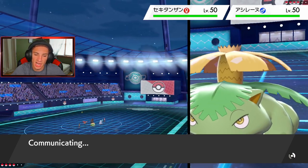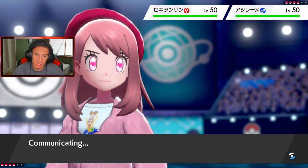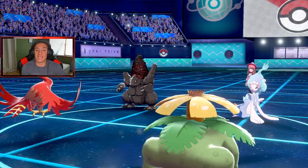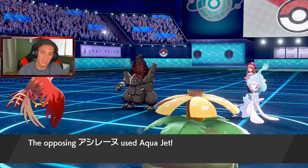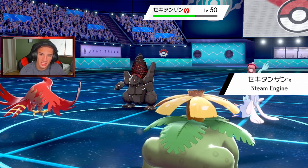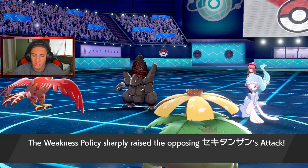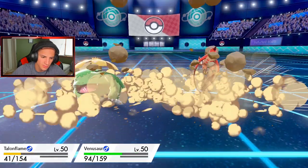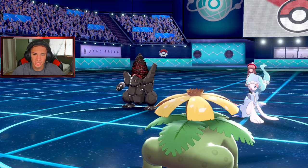He's going to Aqua Jet it into Steam Engine and Weakness Policy — if we can get Coalossal to sleep we'll be chilling. He doesn't Dynamax, goes straight for Aqua Jet. I probably could have just doubled up into it to take it out. He goes for Rock Slide — Venusaur should be able to eat up a Rock Slide. Venusaur eats it up, wonderful! Put this thing to sleep — Talonflame already did his job getting off the Tailwind.